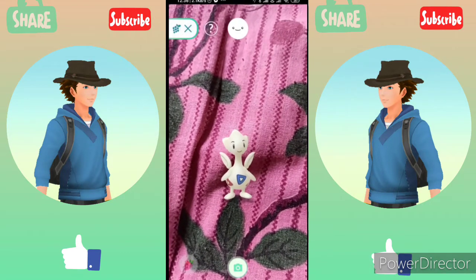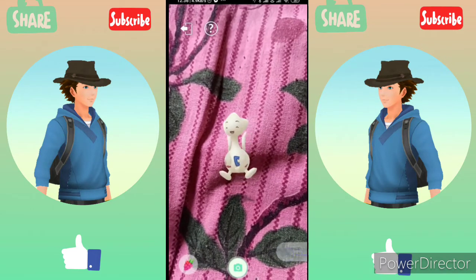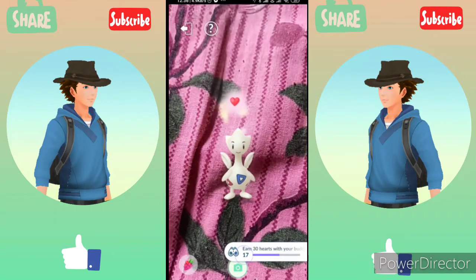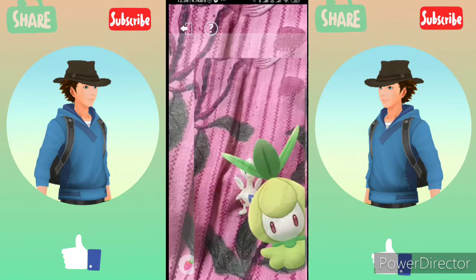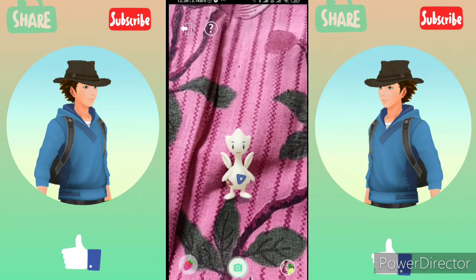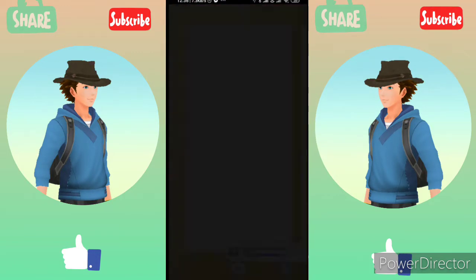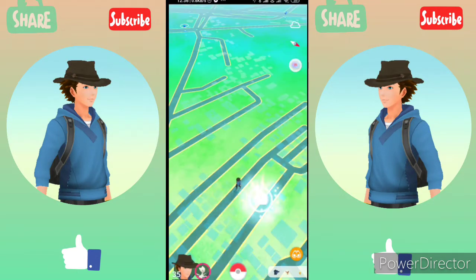Now you have to gently rub your buddy until it gives you a heart. Then play with your buddy, and after that you have to take a snapshot of it. You may have some Pokemon encounters — in this case we have a Petilil. So we have earned our third heart.